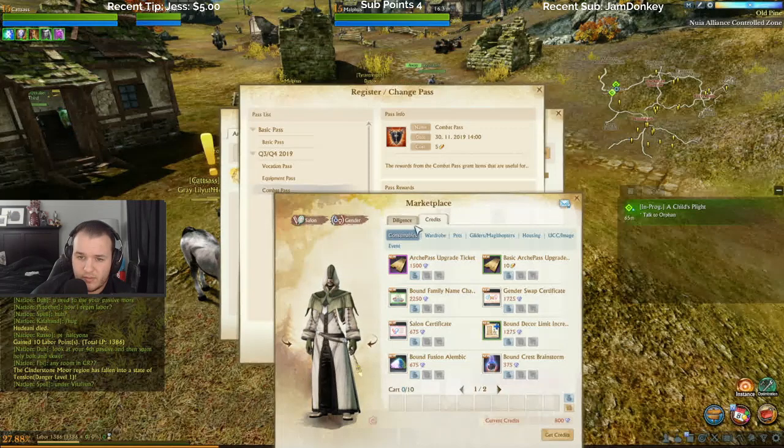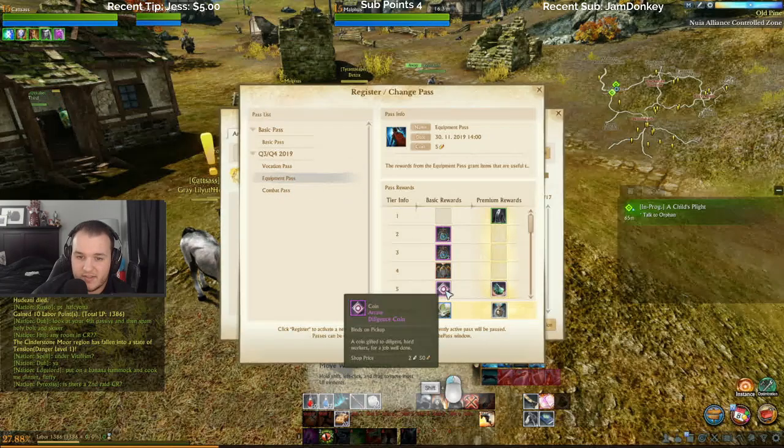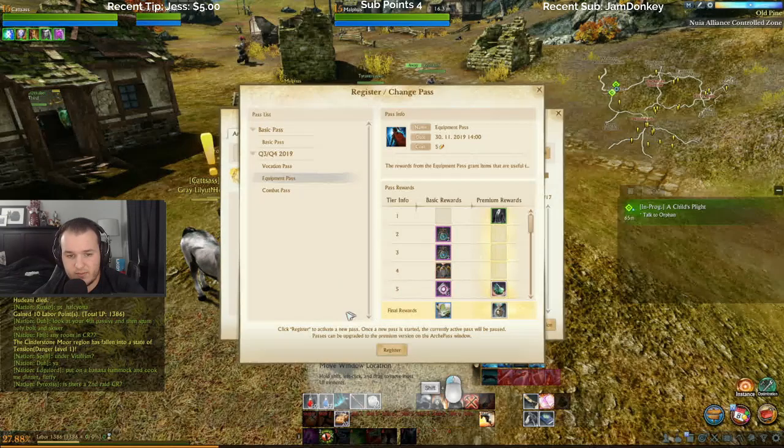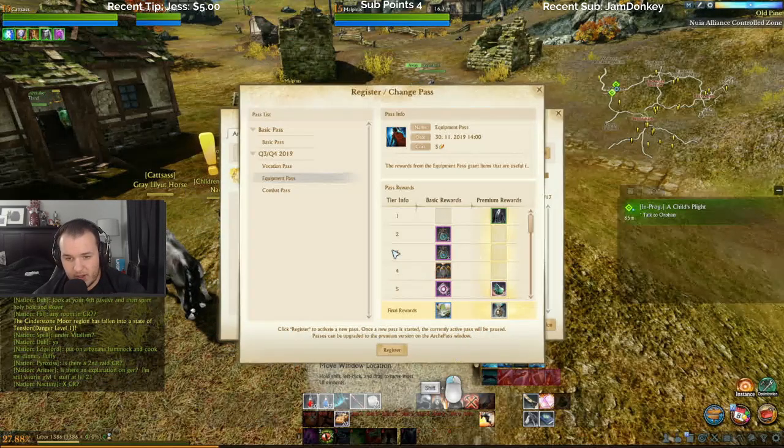There's a ticket that allows you to upgrade your combat vocation herb to the premium tier. Oh really? Wait — so if you buy the pass you get the basic tiers, but then if you want to upgrade, you can buy them for gold. Sort of. And any of these passes give you those Arcane Coins — a coin gifted to a diligent hard worker for a job well done. You can register a book to activate a new pass. Once started, the active pass will be paused. Passes can be upgraded to premium version on the Arch Pass window.